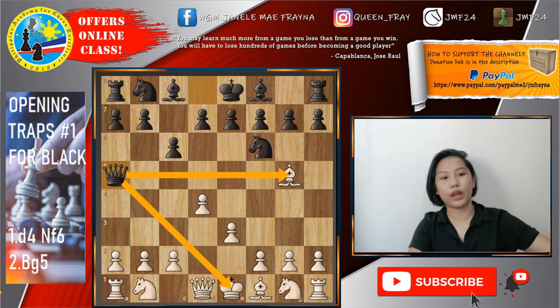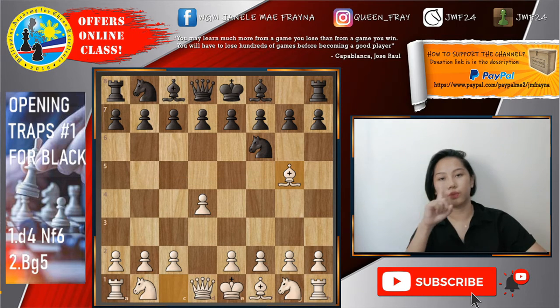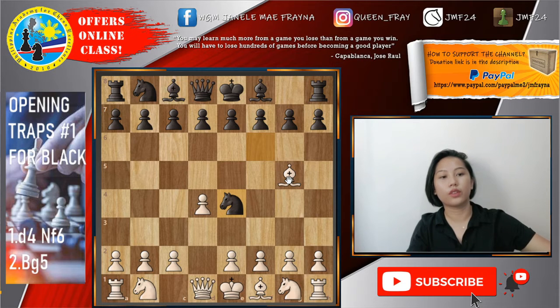And next is, for example, after d4, balitin natin — d4, Nf6. Yun yung isang position wherein nag-resign yung white after three moves. Ito naman, magpapakita ko ulit. D4, Nf6, bishop to g5. After Ne4, dalawang tatlo — meron bishop to f4, kadalasan umatras dyan, or bishop to h4.